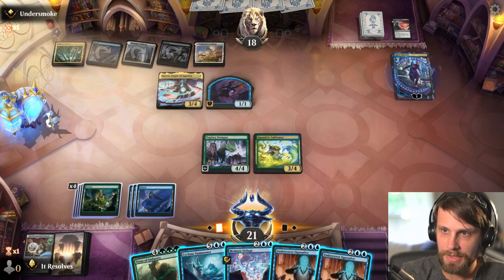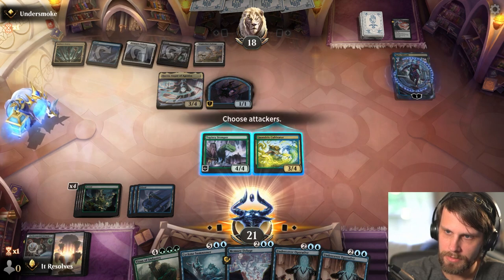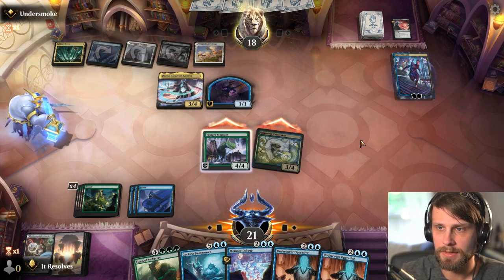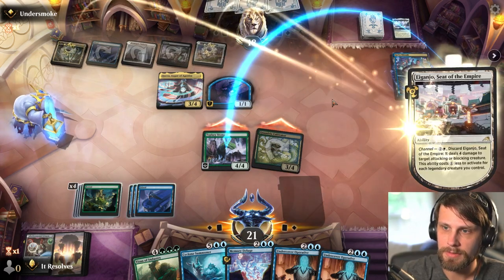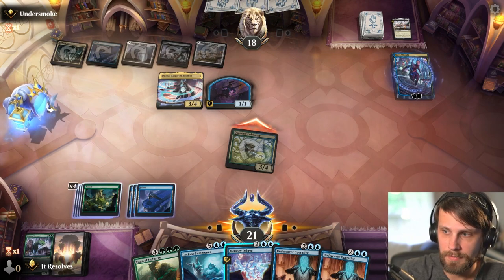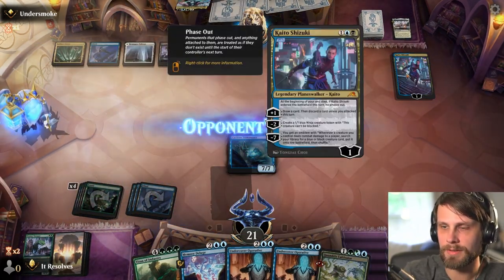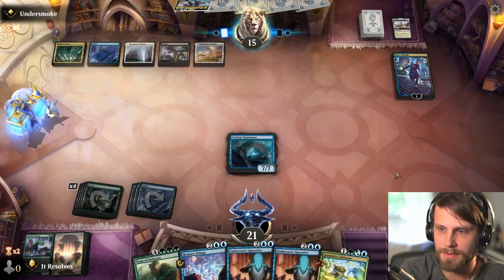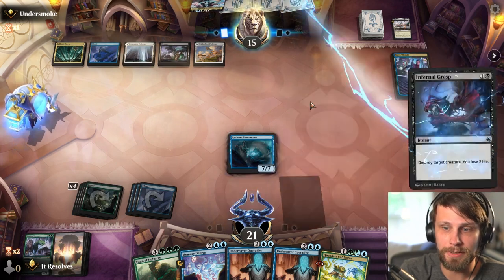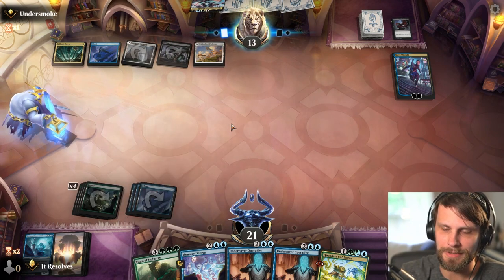Chances are they're just going to throw the one-one down as a blocker — they're not in danger of dying yet. I think the play is pretty clear: we just attack in with both, despite them potentially being able to kill the Cultivator if they double block. Okay, they're going to do that — fine, I don't particularly care. I just want to get as much damage in as possible. Looks like they're not going to block, which is fascinating. Now we just get to bounce everything. That was phased out so it stays on the battlefield, but now if they can't deal with the Cyclone Summoner we've got Undercover Operative bouncing stuff every turn.